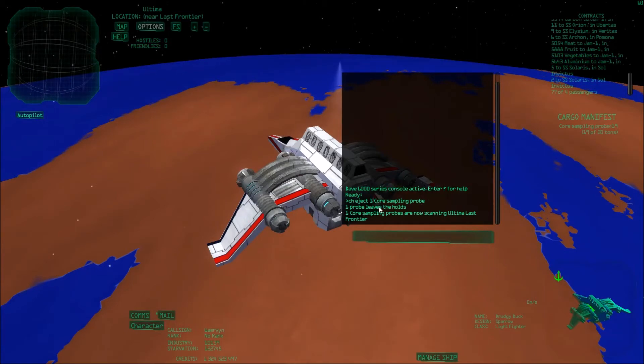Sometimes the cargo hold makes a lot of sound. Cargo hold closed. Now you see that one probe leaves the hold and one core sampling probe is now scanning Ultima Last Frontier.